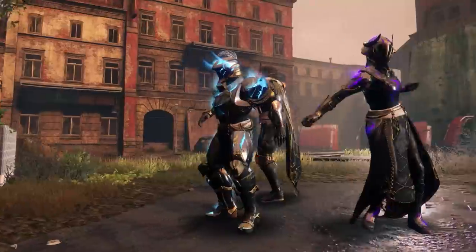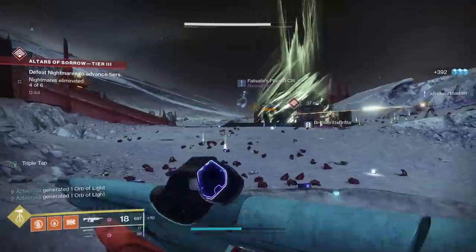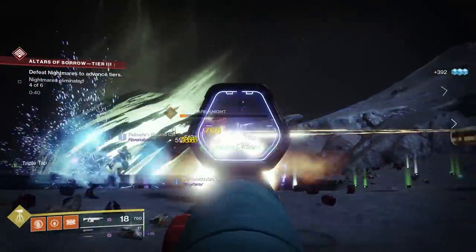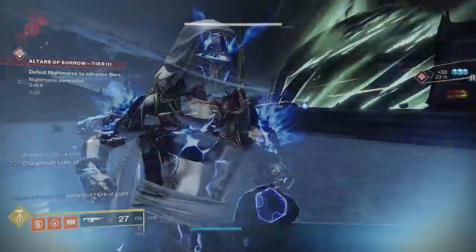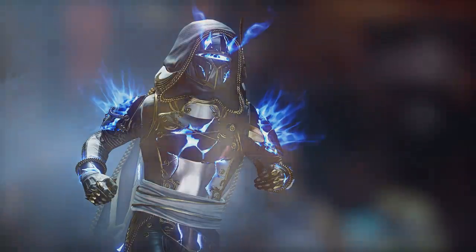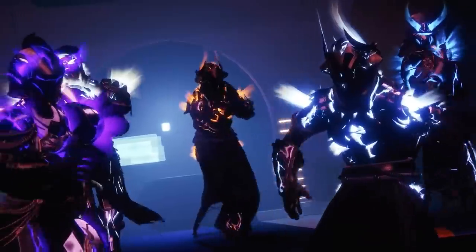It kind of sucks we've got to repurchase these things, but I'm sitting on like 50,000 bright dust so I guess I'm good. The other side of things is those high stat rolls and pieces you already have — you'll be able to apply the glow to them, which is kind of nice. And if you haven't spent your bright dust yet, look no further — because when Beyond Light releases this fall, there will also be a glow associated with the Stasis Subclass. It does look similar to Arc but darker.